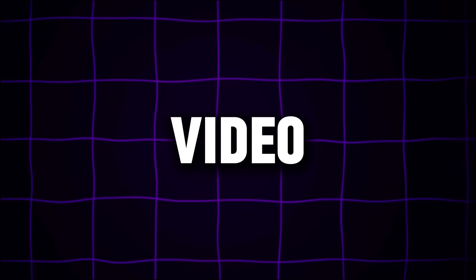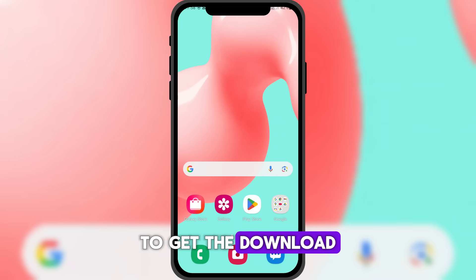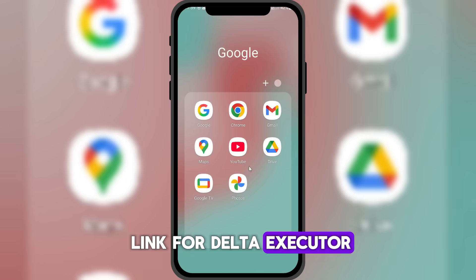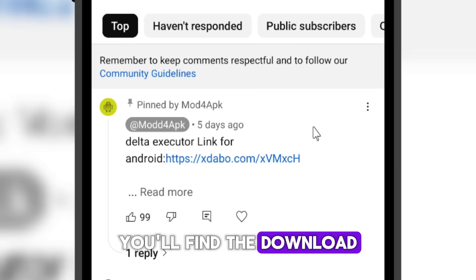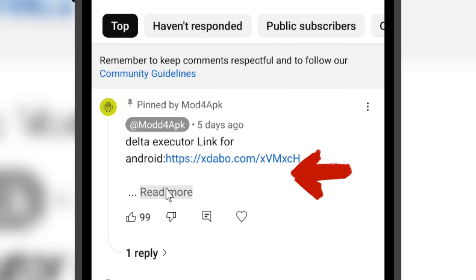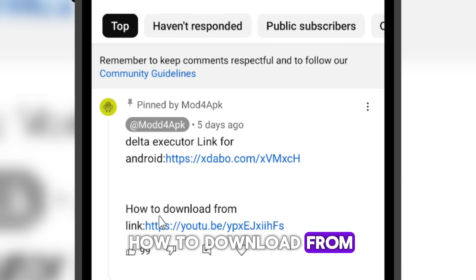Just watch the video until the end. No more bans! To get the download link for Delta Executor, go to the comment section below the video. You'll find the download link in the pinned comment. You can also watch the tutorial if you don't know how to download from the link.